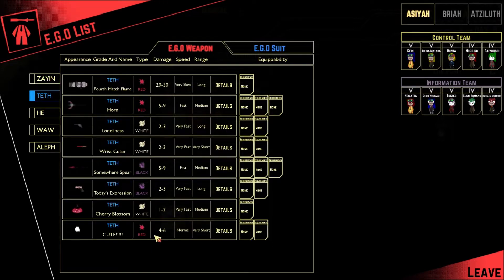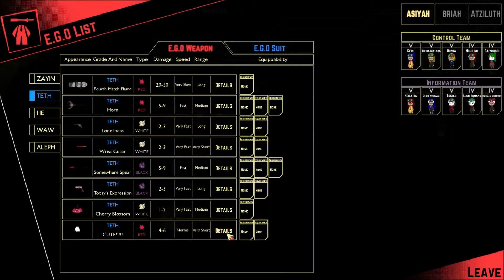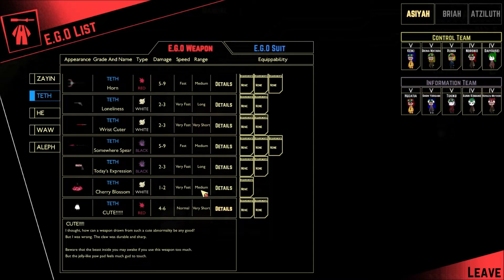And then we've got cute, which does 4-6 damage at pretty short range at normal speed. To note, the bear paw does 7-7, normal range, and normal speed is very short as well. I thought how can a weapon drawn from such a cute abnormality be any good, but I was wrong. The claw was durable and sharp. Beware that the best beast inside you may awake if you use this weapon too much, but the jelly-like paw pad feels much good to the touch.